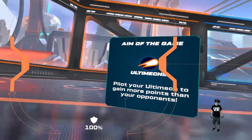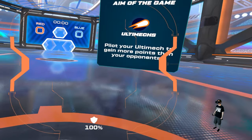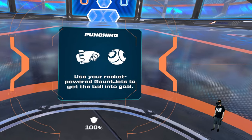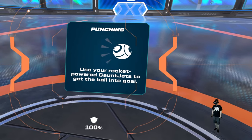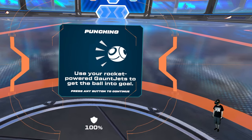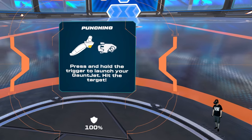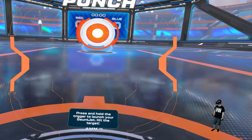Okay guys, welcome to the game. So I started the game — it's the first time for me and this is a tutorial it seems. Use your rocket-powered gauntlet jets to get the ball into the goal. Press and hold trigger to launch your gauntlet. Hit the target.